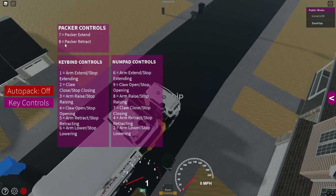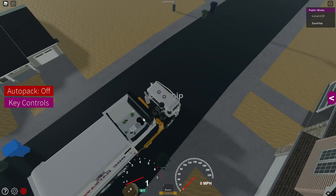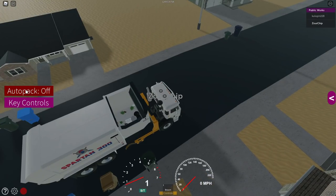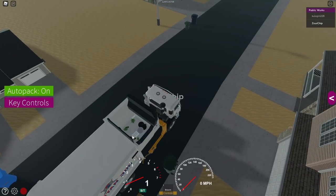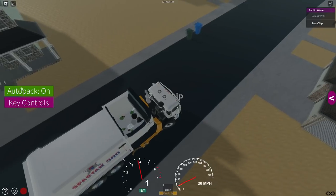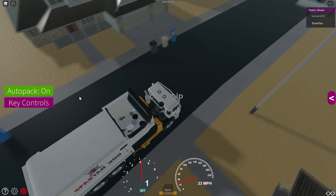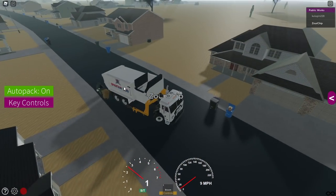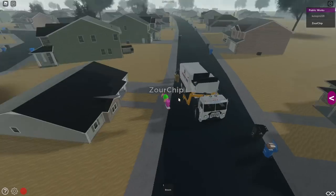Now we're going to pack all the trash — we're going to be clicking button eight. Now it's... we got to press button seven. Why is this so difficult? Let's just click the auto packer. Is it going to be packing the garbage now? Why is it not packing the garbage? It's supposed to pack the garbage for me. I think I need to try out the new truck — I just ran over the trash. I need a new truck, let's go to respawn.